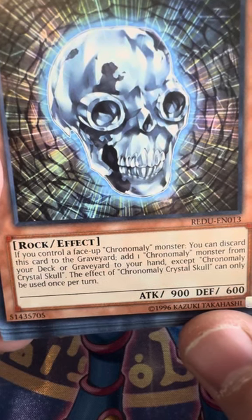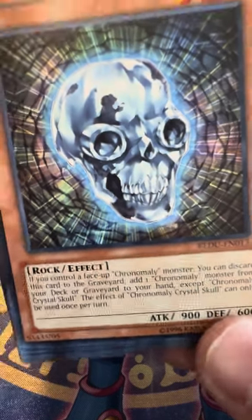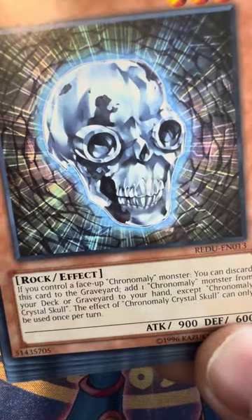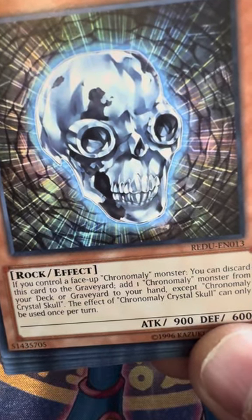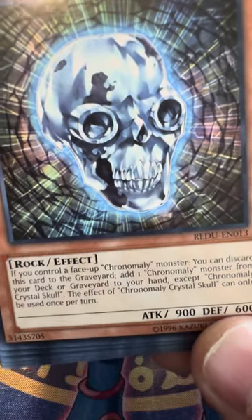Chronomole Crystal Skull: if you control a face-up Chronomole monster, you can discard this card to the graveyard and add one Chronomole monster from your deck to the graveyard or your hand, except Crystal Skull. That effect can only be used once per turn.